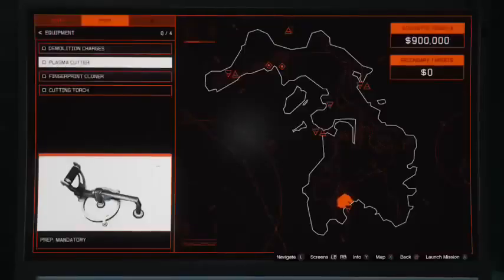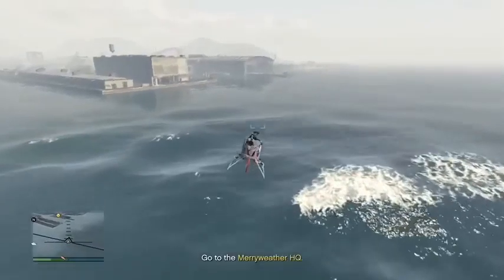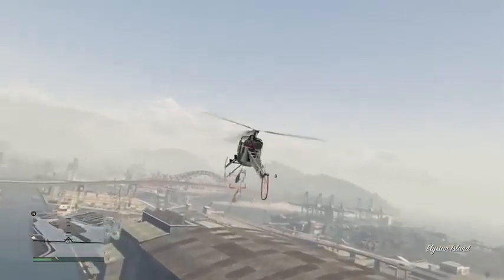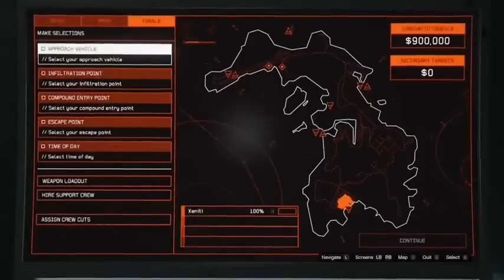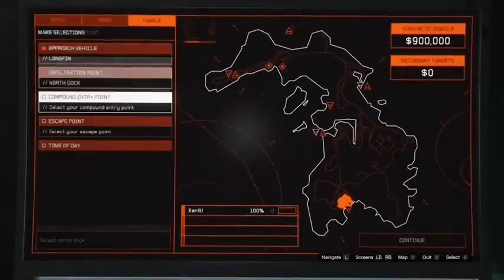The next setup is the plasma cutter — I accidentally deleted that footage, sorry. You have to go to a location, take a picture of a heist board, steal the cutter from some people, and return it to the submarine. The final setup is getting the guns. If you see Merryweather HQ, blow up the helicopter immediately — the time consumption is insane. Go to the building it directs you to, clear everyone out, hack a laptop, get the weapons, and take them back to the submarine. After all that you're finally ready to start the heist. Do not forget to buy suppressors — suppressors are mandatory. Set the heist up exactly as I'm setting it up.